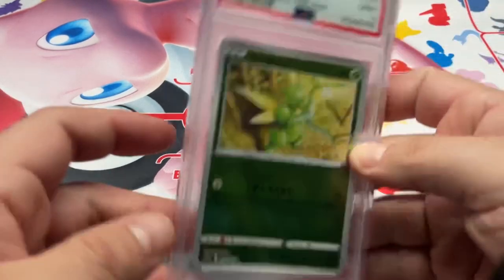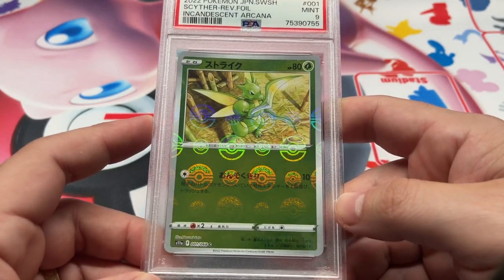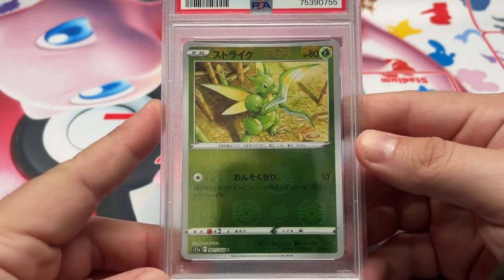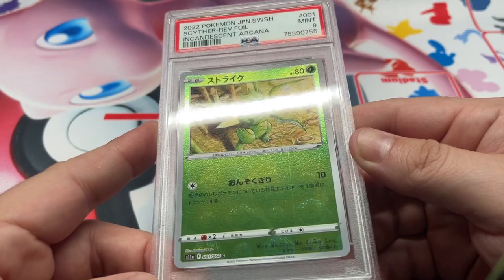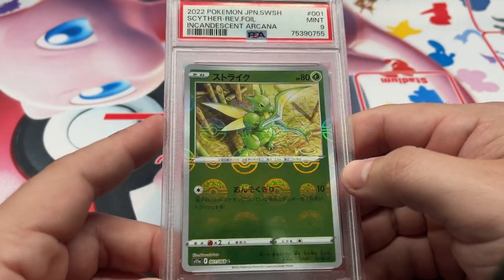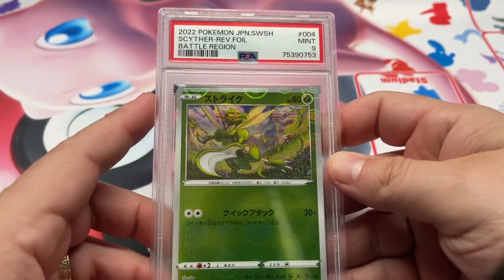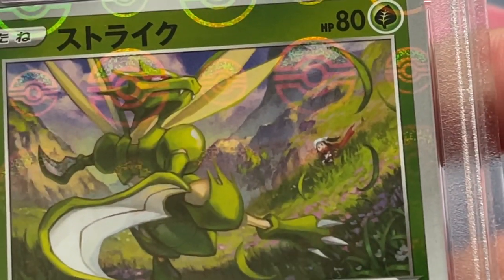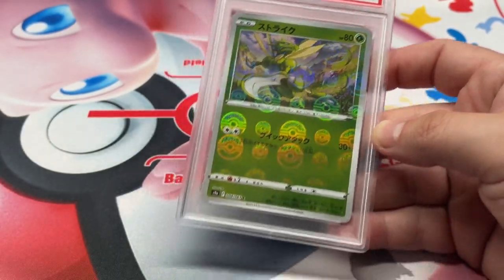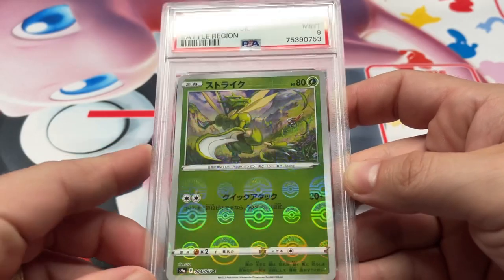I think we got a bunch of Scythers here to finish it out. We got Scyther Incandescent Arcana, 9. It's insane the amount of 9s and lower grades I've gotten on this super modern stuff — I couldn't really tell you the reasoning. I mean it's centered for the most part left to right, it's very miniscule. I guess maybe the print line — sometimes PSA wants to be picky about the print line, other times they don't care. Really nice card though. Another really nice one — we got the Battle Region Scyther 9, has the trainer in the background. Artwork by Yuta. Scyther has so many good cards — this other one by Rumi Sato. Fantastic reverses of Scyther.